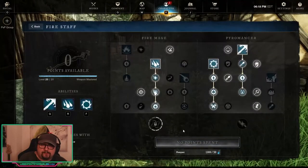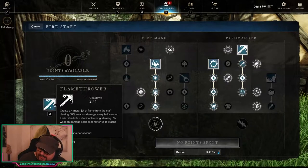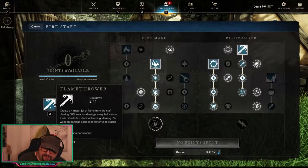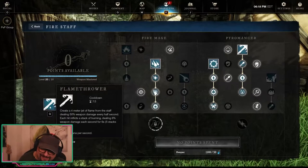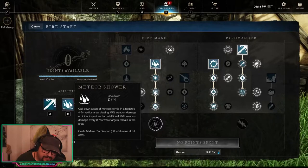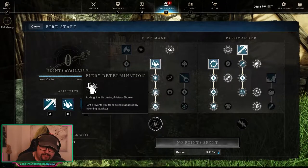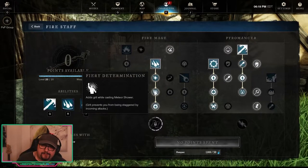Now let's look at the weapons. On the fire staff we're using Flamethrower — it's still super easy to use, you can easily dot up entire groups of people, set them all on fire, and squishy players just can't approach you while it's out. They just back off. The next skill is Meteor Shower — it's not the highest damage option, but the reason we use it is a passive that gives you Grit while casting Meteor Shower. That's basically the sole reason.